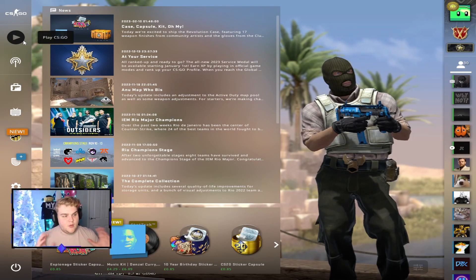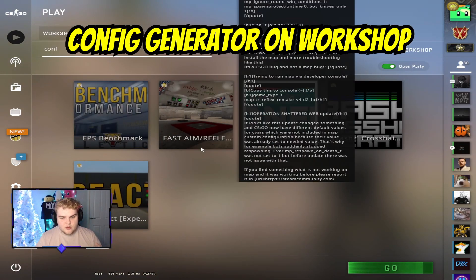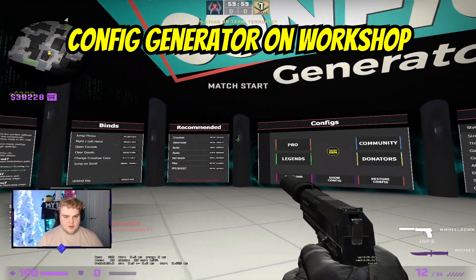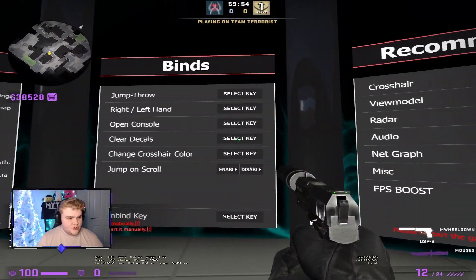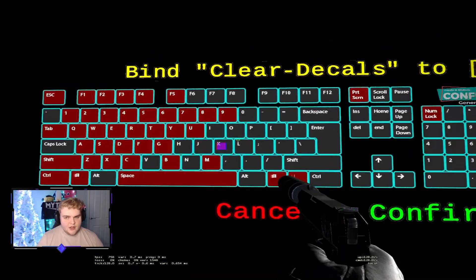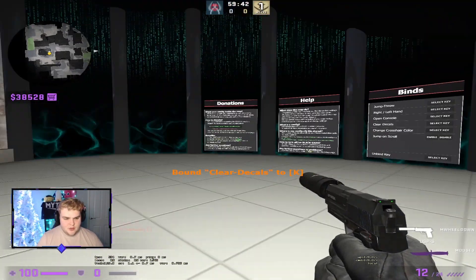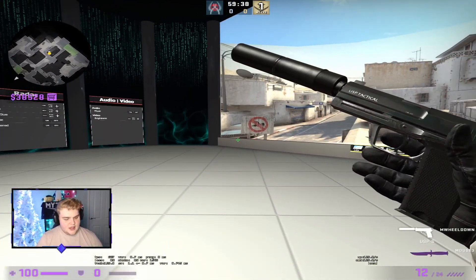If you want to keep it really straightforward and don't want to mess around with console code, the easiest thing you can do is download the Workshop map called Config Generator, designed by Crash and Mysterio, and load into it. When you load into this map, come to the left and you can see Binds, you can see Clear Decals, and all you want to do is shoot on the Select Key area. It loads you up into a keyboard. Mine is set to K at the minute, so if I shoot K, you'll see it pops up saying Bind Clear Decals to K, and then you just shoot Confirm — and that's it, done.